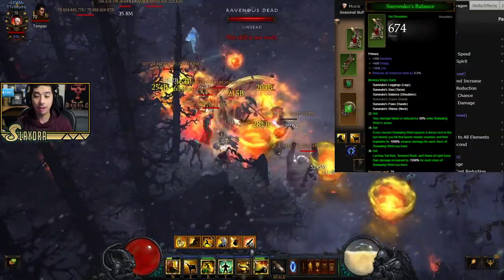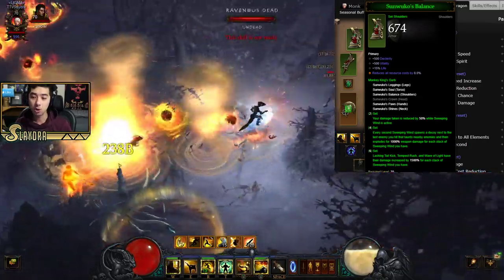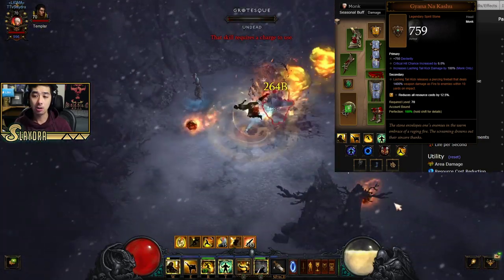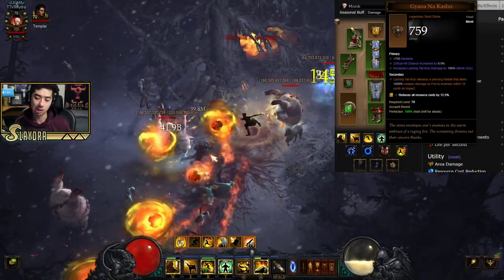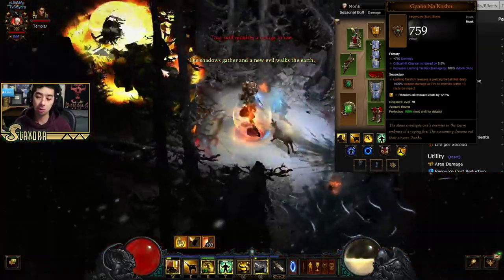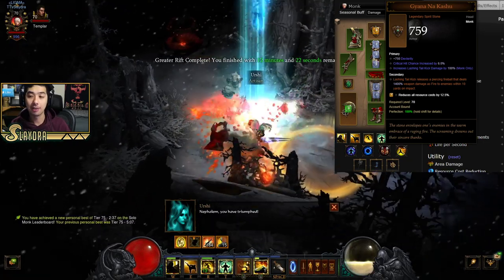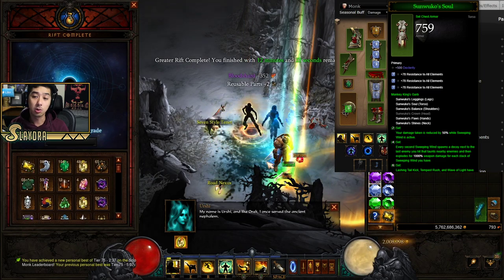You're going to run 5 pieces of Sun Wuko: specifically the legs, torso, shoulders, hands, and neck. The reason you can't run the helmet is because you want to reserve that slot for the Gaina Nakashu. On the primary, it will always roll with Lashing Tail Kick and you can get up to 100% bonus damage — whereas if you put it in the cube, you only get the secondary, which increases the Lashing Tail Kick fireball to deal 1400% weapon damage. So you have to have the Gaina Nakashu in the helm slot.